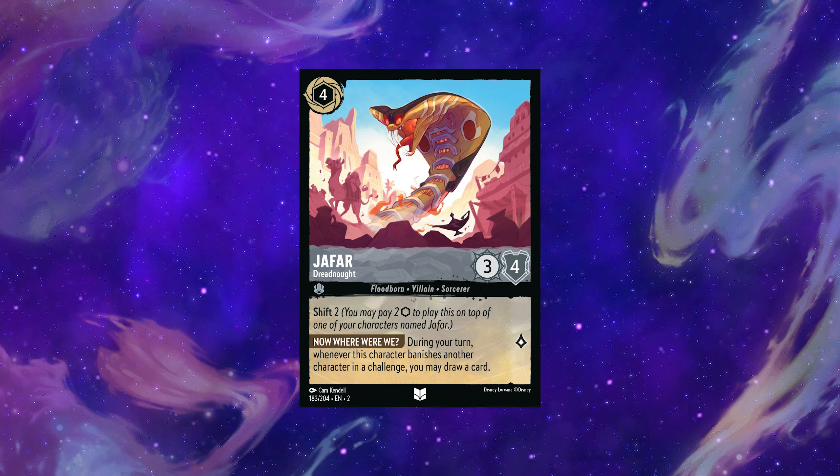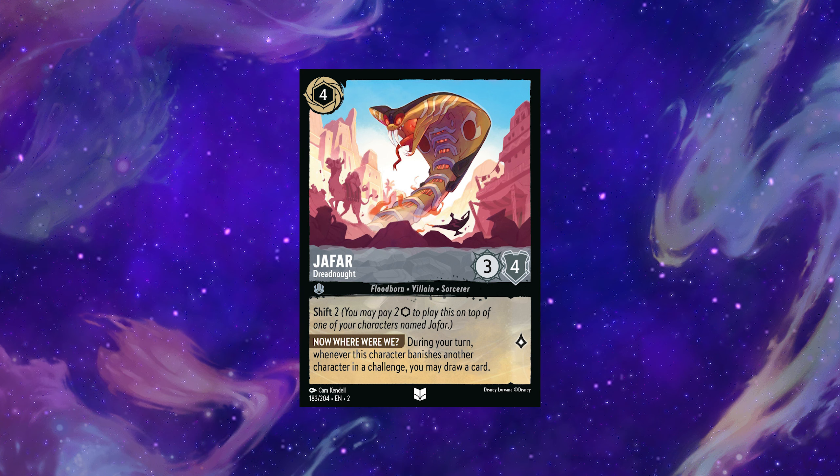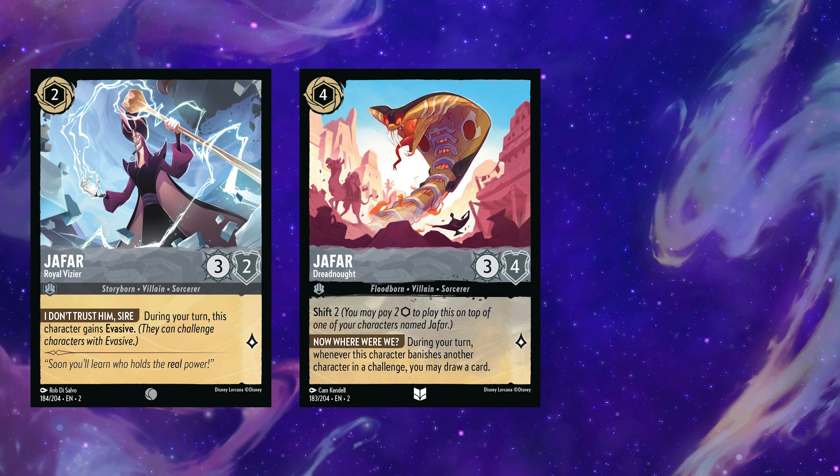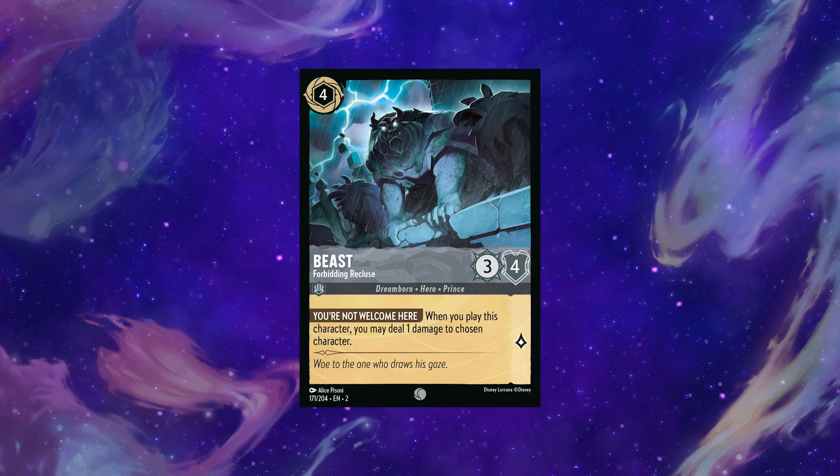We have to work for Jafar a little more, but I do like him more than Hans, who saw plenty of play last set. His shift option is also solid. They both get a silver egg.